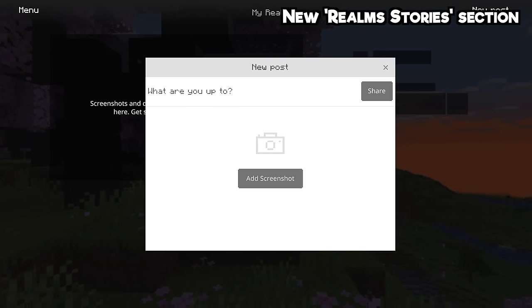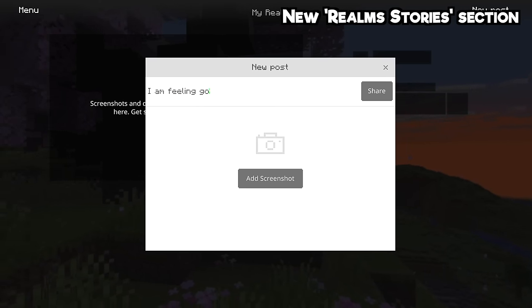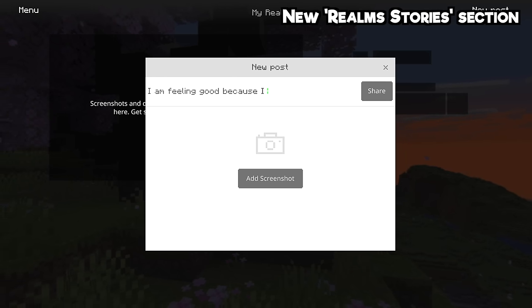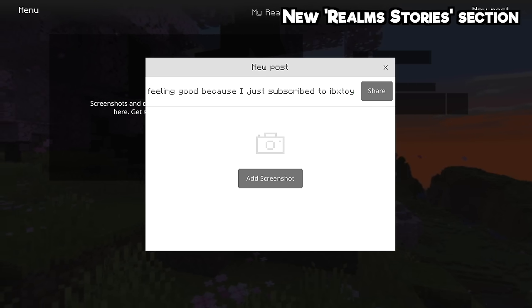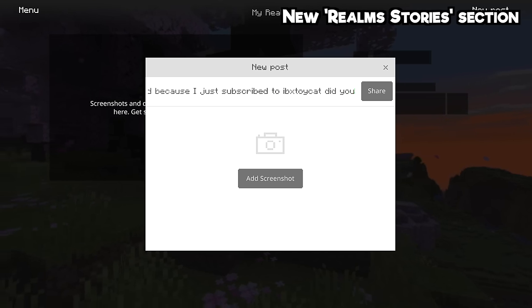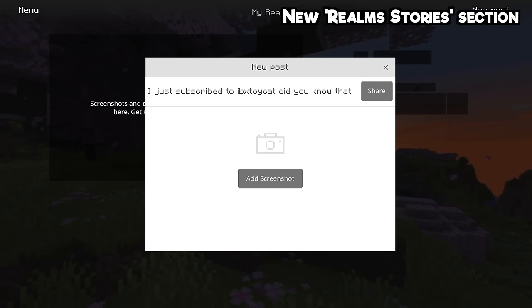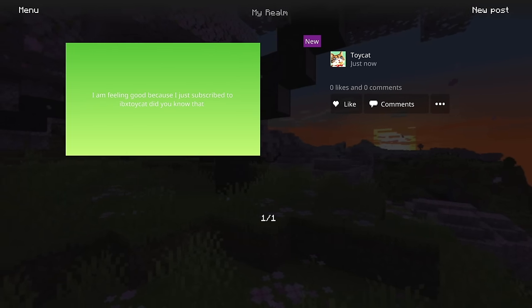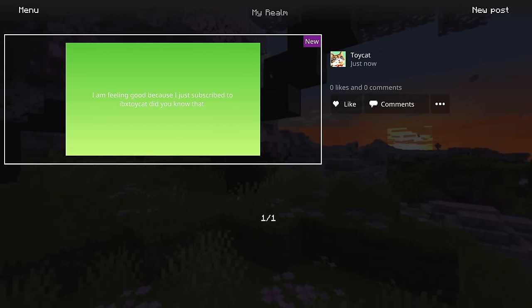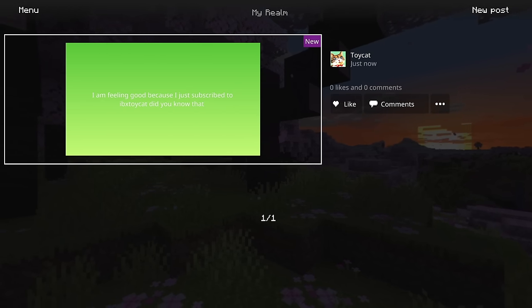Let's make a Realm Story. Something new they're introducing is the ability to have a timeline on your Realm. Based on the wording, it's not a timeline in the social media sense — instead it shows you when different players have been on, so you can see, for example, that certain players only visit on Fridays.